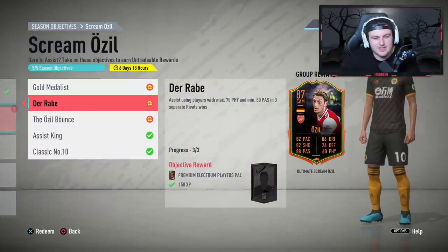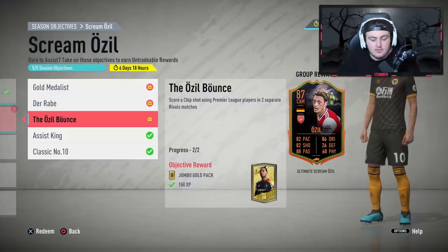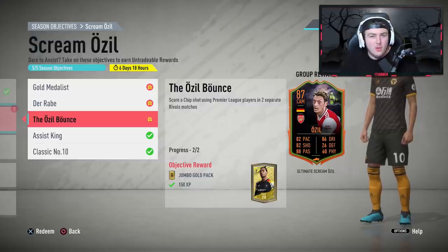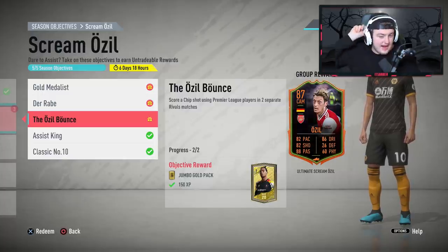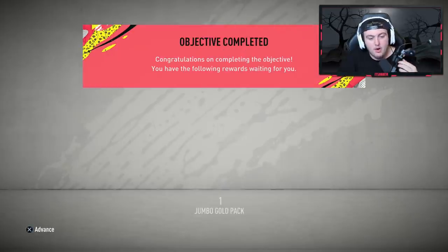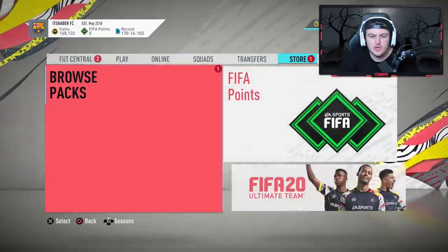The next one is the Özil Bounce: score a chip shot using Premier League players in two separate rivals matches. These are a little bugged right now, so pay attention. A chip shot is when you hold L1 or LB and shoot at the same time. These only count towards completing it if you hold L1 or LB all the way until the ball goes into the net. You can shoot from wherever — an open net, or one where the goal is coming towards you — just hold L1 or LB until the ball has fully crossed the line, otherwise it won't count.